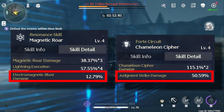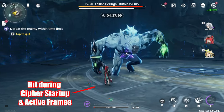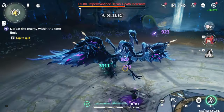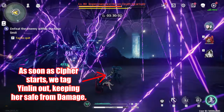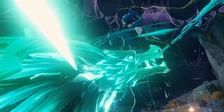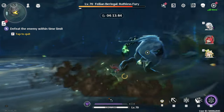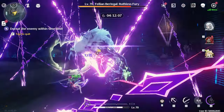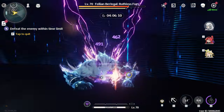Unfortunately, the move that triggers the marks, Chameleon Cipher, has really long end lag. This puts Yin Lin in danger of a lot of attacks, especially in the game's hardest content. The trick to protecting Yin Lin while she's unable to move is to swap cancel to another ally on her team. This also has the added benefit of allowing the incoming resonator to get their offense started while Yin Lin is unable to move. Once Chameleon Cipher completes, feel free to tag back into Yin Lin and continue your offense. Swapping out during Yin Lin's long animations is the most effective way to get the most out of her passive while still doing the bulk of damage from her skills.